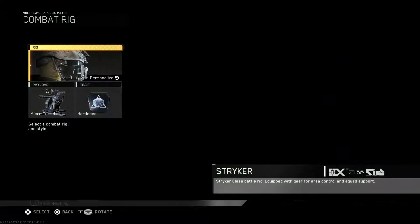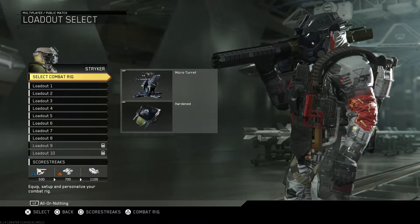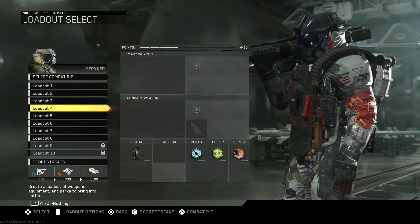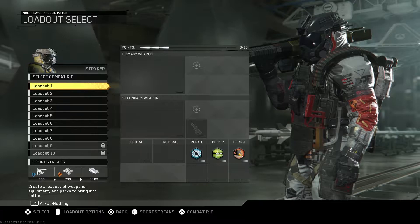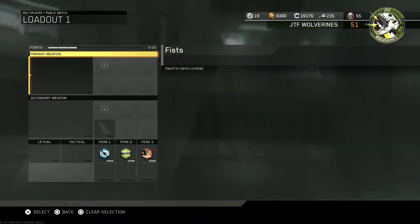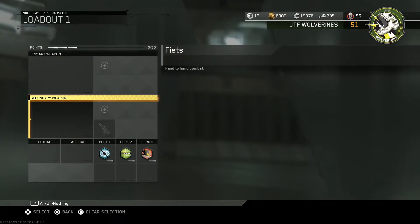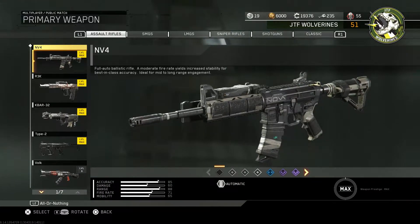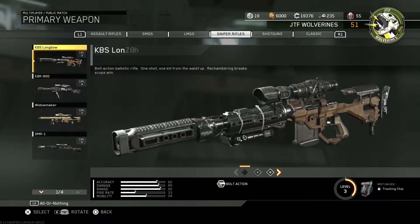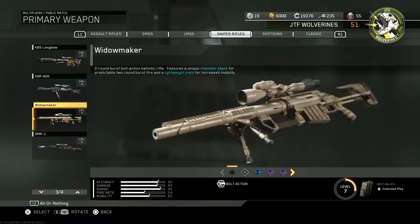I switched to the Striker and put on the micro turret and Hardened, so I'm at least gonna try and get 125 kills that way. I have one, two, three open slots here because I was saving them for new weapons. Since we can't have new weapons, Adam in my YouTube comment section recommended that I do a sniper rifle video. You guys know I suck, but why not? It'll at least be entertaining. I did a video on the Widowmaker quite a while back.